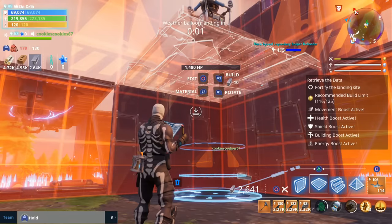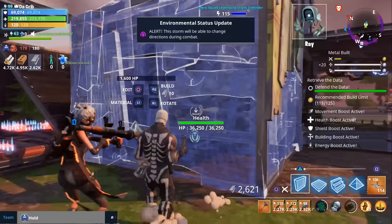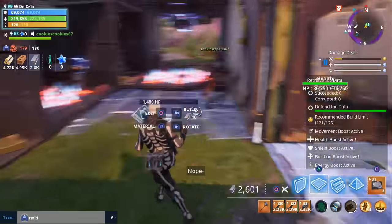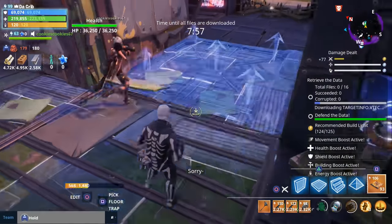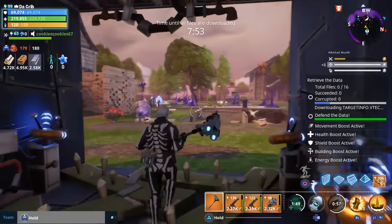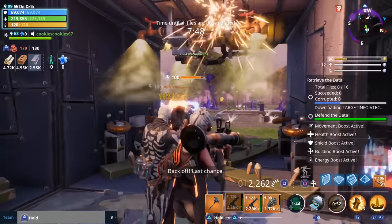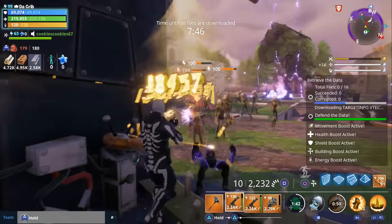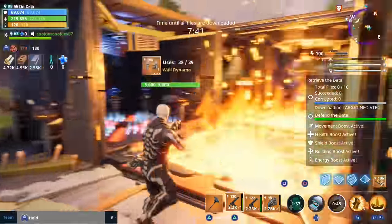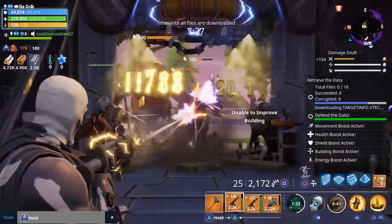Alright, the balloon has landed. Defend that data — they're coming in on the east and the west. I'm upgrading all this right now. Throw up your turret. I don't see any elemental husks. I see a smasher on the east side. Keep upgrading walls — everything's all upgraded at the moment.